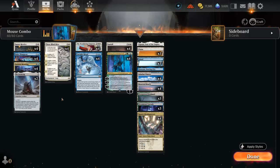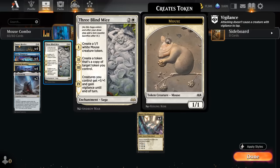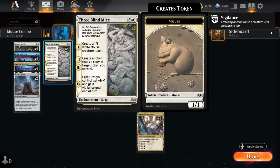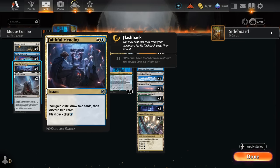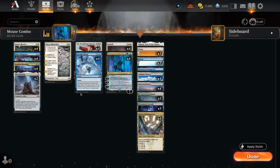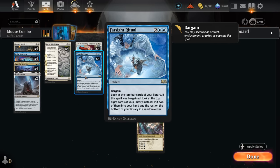Hello and welcome to another Standard Games video. Today we're taking a look at a white, blue, and green colored combo control deck built around Three Blind Mice and Taminao the Completed Sage. The combo is very simple: we need our saga to be in the graveyard, which we can achieve by discarding it from hand to a Faithful Mending. We can also simply play Three Blind Mice and wait for the final chapter, or sacrifice it to bargain with four copies of Farsight Ritual.